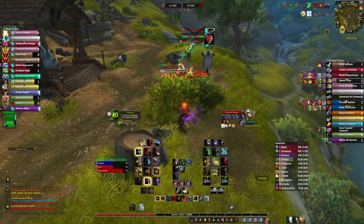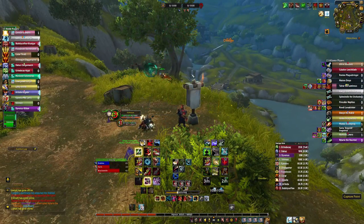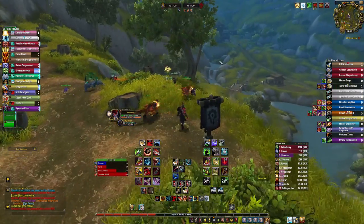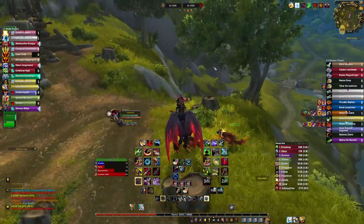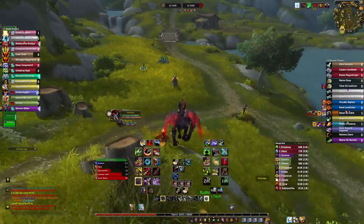Burst them down quick so you can all go to stables. This same thing should be happening at mines and blacksmith. Everyone's still split very evenly.